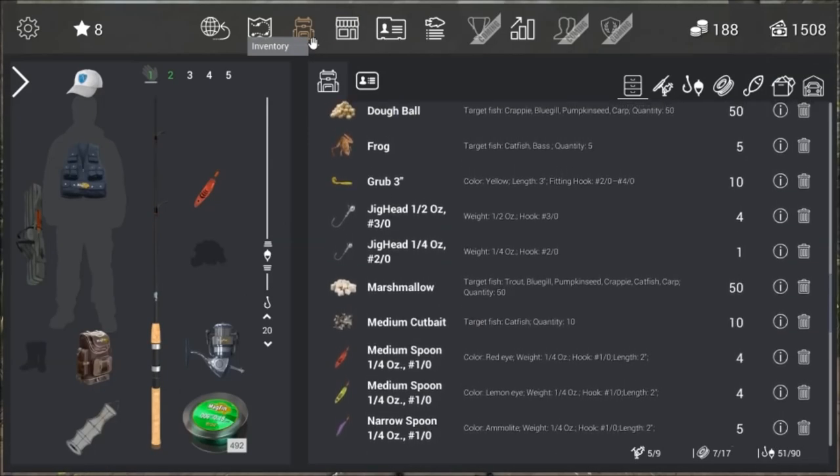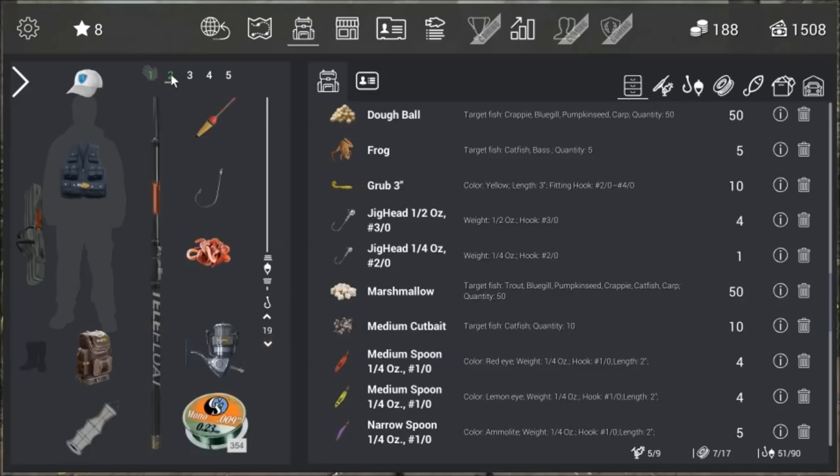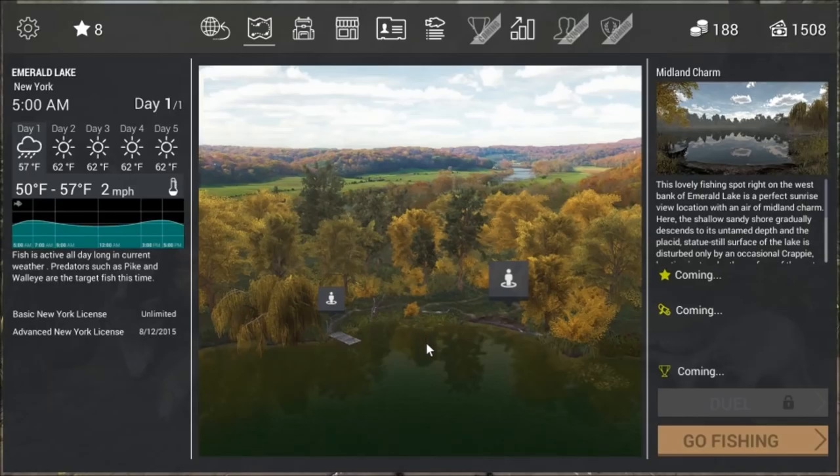My first rod is set up with a braid, a spinning reel, and a spoon. We're going to be going for pike with that one. On my second rod I've got a float rod set up with worms, so we'll try and catch some of the smaller fish with that. There are a few different species, so that will be very good for those. We'll pick our swim and then we'll go fishing.